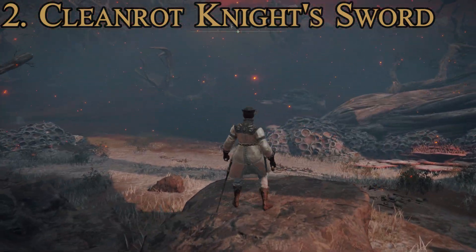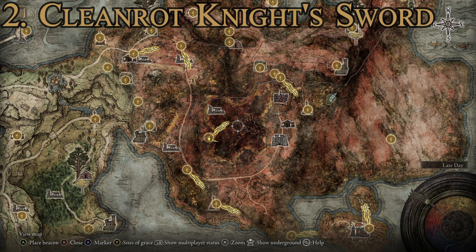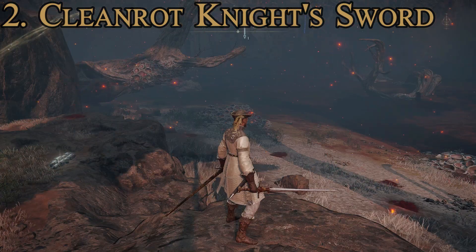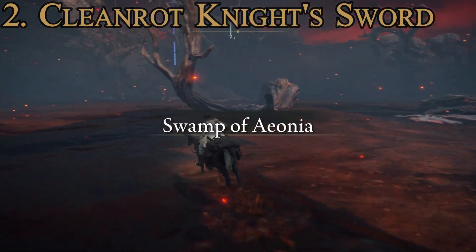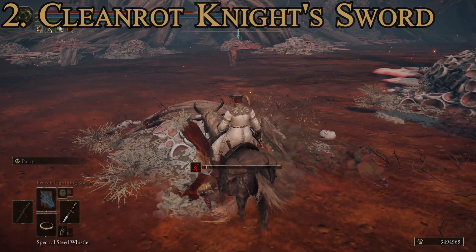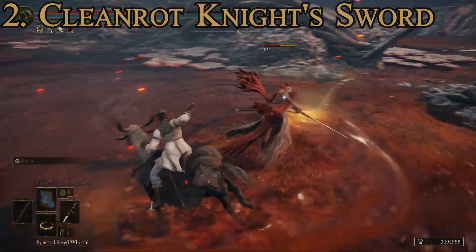To get this weapon, I haven't found a specific boss that drops it 100% of the time, but it's a lootable item from Cleanrot Knights. The best place to farm them is the Aeonia Swamp Shore area of Caelid, where you'll find multiples of them grouped together. Spawn at the Aeonia Swamp Shore, make your way to the cluster nearby. These are decently challenging standard enemies, so attack wisely. Keep respawning and killing them — eventually you will get the sword.